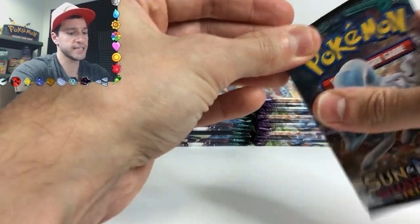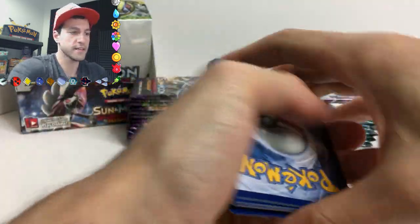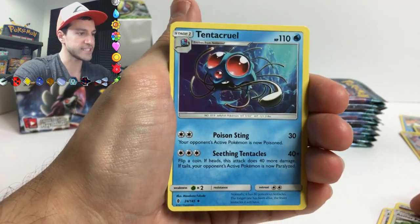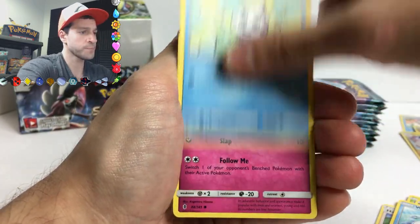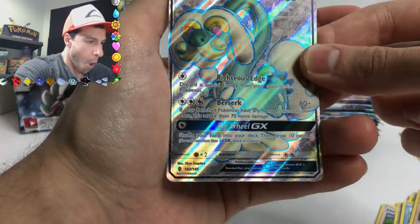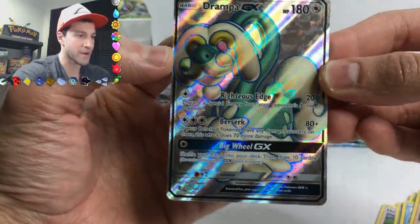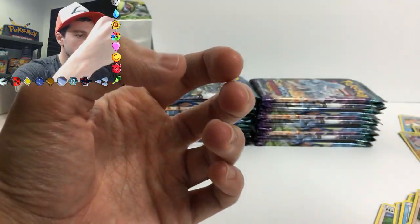As far as the GX cards go, I did hear that the Incineroar GX and all the other starters are confirmed in this series - correct me if I'm wrong. Holla at you! Tentacruel - that is very nice. Wimpod, Gummi again, Vanillite, Clefairy... I see something shiny!